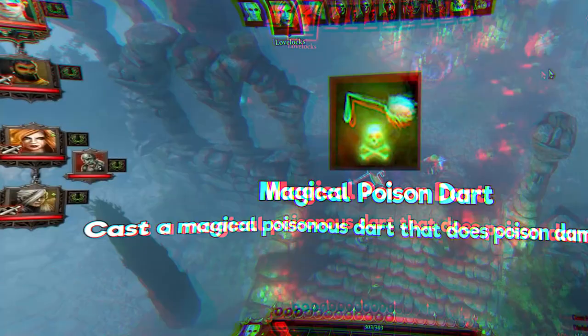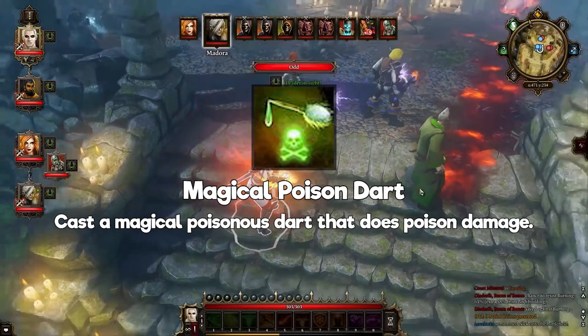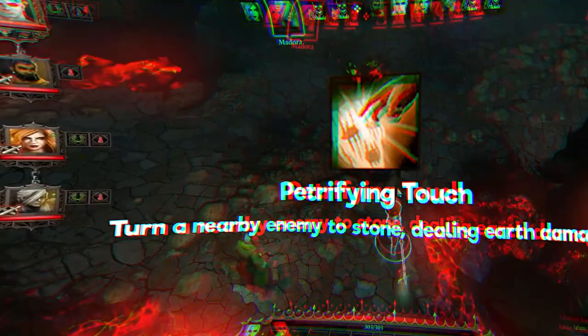Magical Poison Dark: casts a Magical Poison Dark that does poison damage. This is the first of the two damaging abilities you're gonna want on the Adept line. It does exactly as what it says and causes the Poison status effect, which, much like burning, is a damage over time spell. It's a good skill to have, and it also explodes with fire, causing more damage.